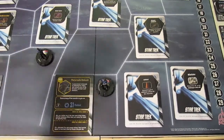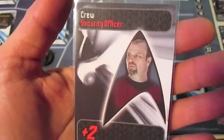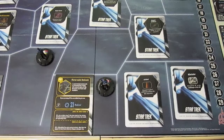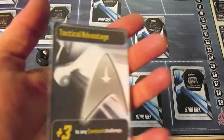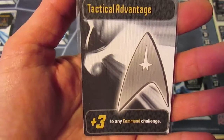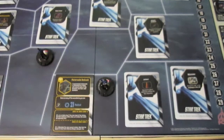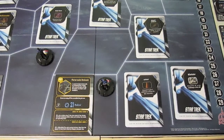He has three more actions left. He draws another Energize card and gets a Security Officer - lots of operation cards, not what he needs. With two more actions left, he draws one more Energize card: Tactical Advantage, plus three to any command challenge. He didn't get a single science challenge Energize card out of that whole deal, so he's just going to have to go in there. For his last action, he'll deal with the motorcade ambush on his own.